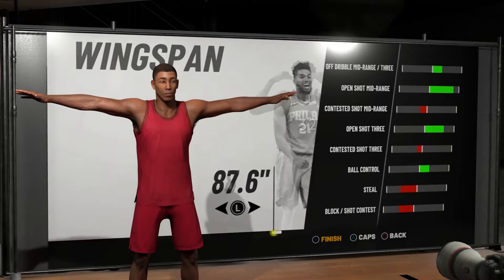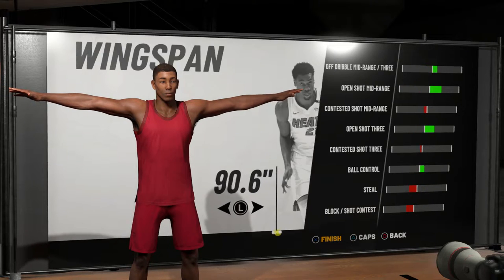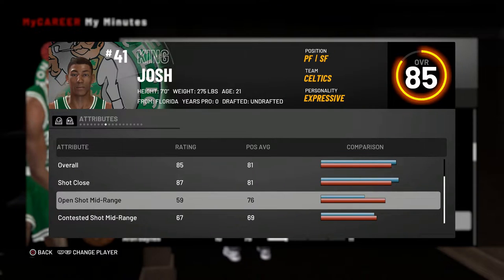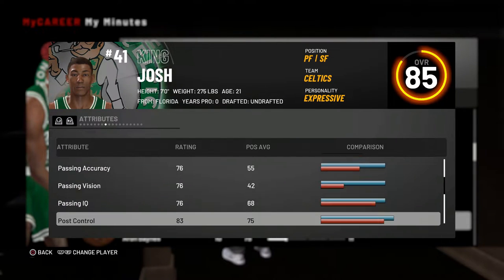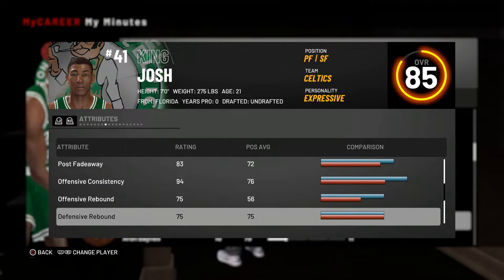My post fade maxes out around 80 to 88. I considered rebounding as a secondary, but the secondary build this year is more about badges than attributes. My attributes right now: 59 mid-range, which won't go that high, but it doesn't matter because I can do post fades and hooks. Three-pointer is 57, standing layup is 87, standing dunk is 76, and contact dunk is 74 — I believe I can get contact dunks since you only need a 50 driving dunk and 75 standing dunk for big man contact dunks. Passing is already 76, and post scoring is 83, maxing out at 88.